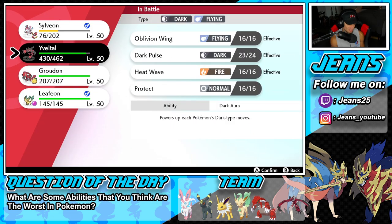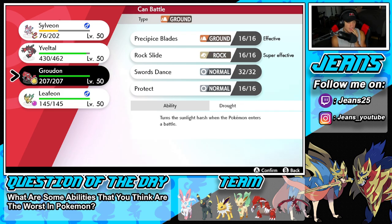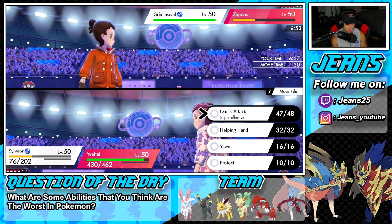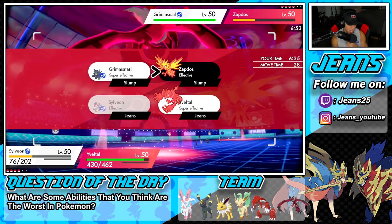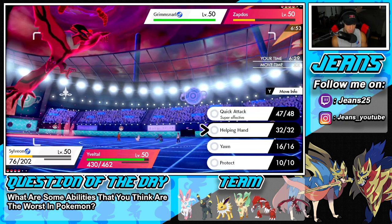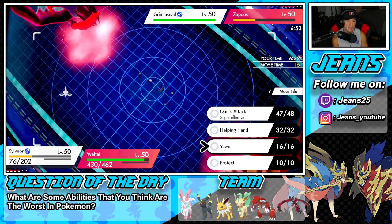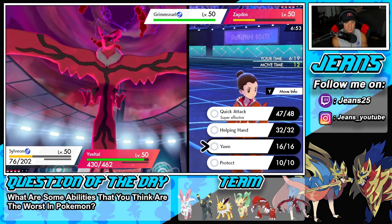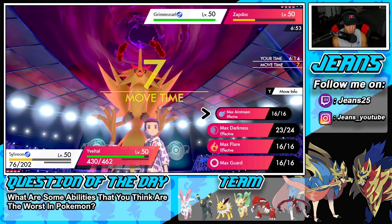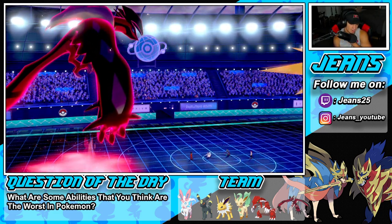We have Leafeon, but Leafeon gets ripped up. We could swap into Groudon — not a bad swap. I could Quick Attack and then Airstream to KO, but Airstream would be not very effective against Grimmsnarl. I could Yawn too, but the terrain is out. I'm thinking of just Helping Hand and Airstream for the speed boost — that's going to be my play. I want to force Kyogre out so I can bring Groudon in and take weather control.